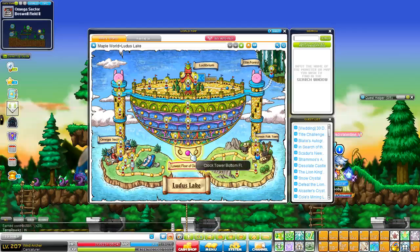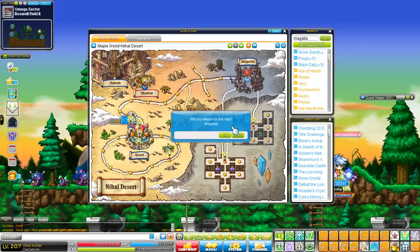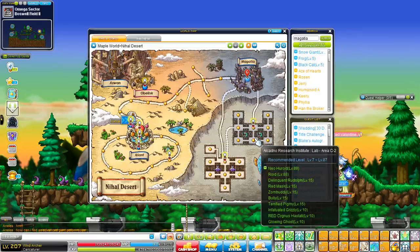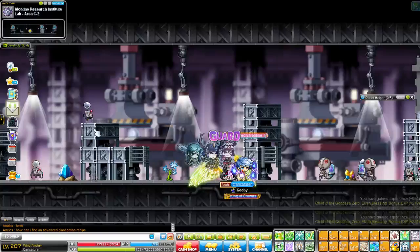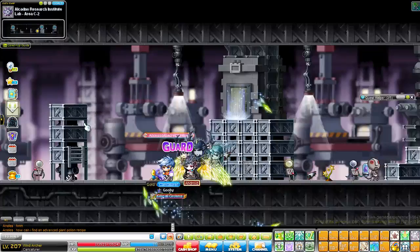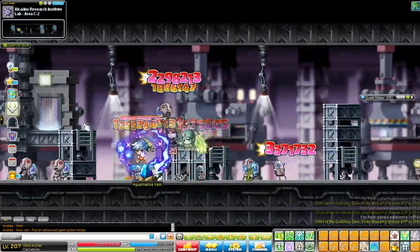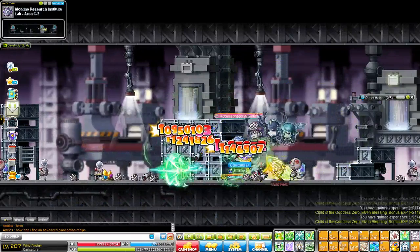The reason I say 80 and not 90 for the previous section is because there's a better place. From level 80 to 100, you actually get one of the best spots. We're going to head back over to Magatia — which is why I'd suggest staying in the Sahel Desert for your 70 to 80. What you're going to do is come to the Al-Kadno Research Institute Lab, Area C2, and fight the droids. They're around level 86 to 88. This place has one platform, non-stop spawn crowded with mobs, and the XP is very good too, so you can gain some levels whilst doing attendance — killing two birds with one stone.